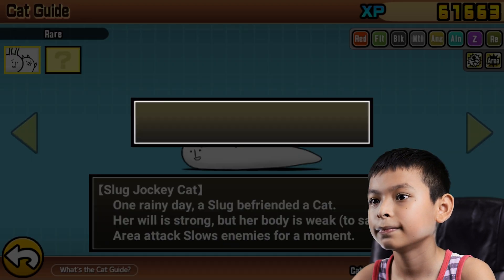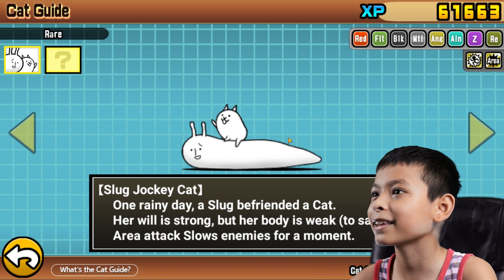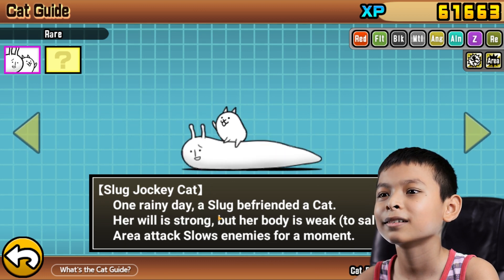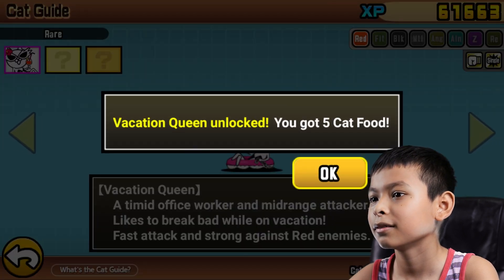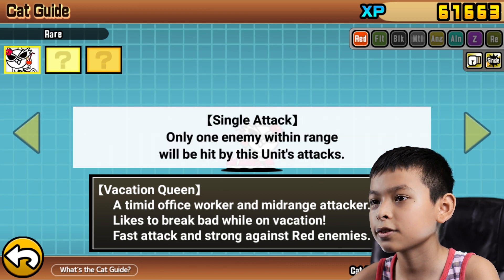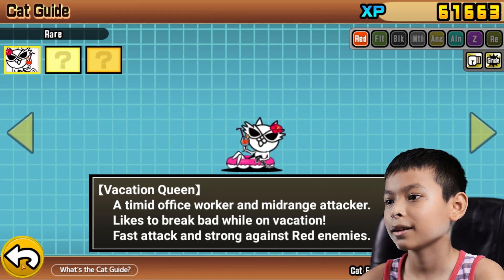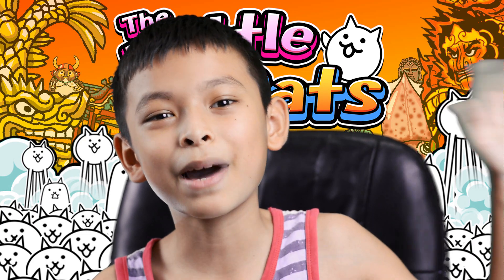There we go. What? The slug jockey cat is good on everything. What? This one's good for reds. Okay, strong against reds. I guess that'll be all for today. Game time. Thanks for watching. See you next time. Bye bye.